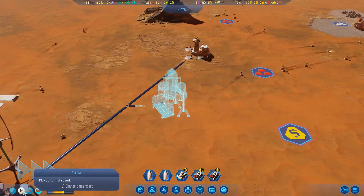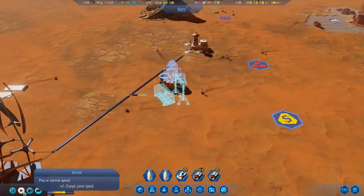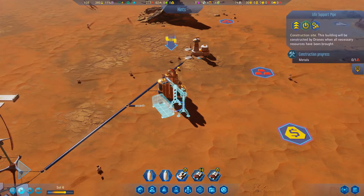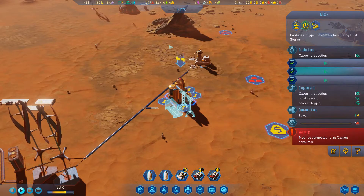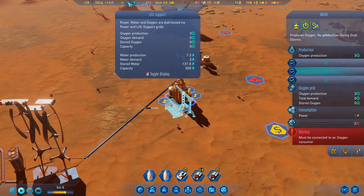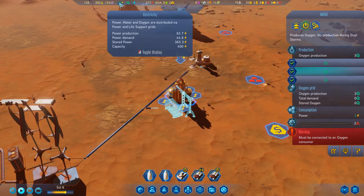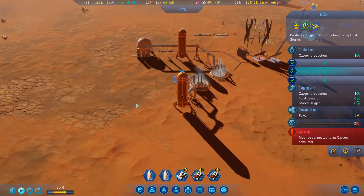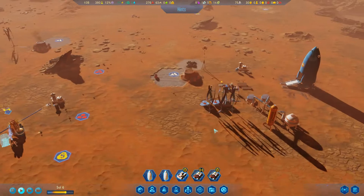Let's watch this building get constructed. Once we have oxygen, we can actually get colonists to start coming in. There we go - we're producing oxygen now, three oxygen stored, zero. Strong net production. Water production is 7.2, water demand is only at two, so we have capacity.